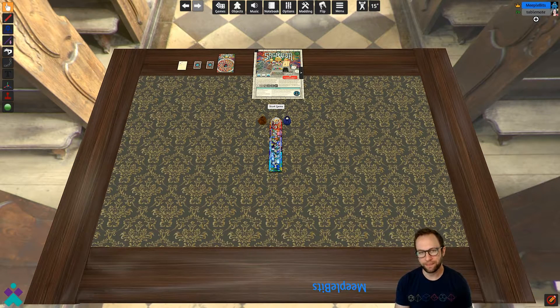Welcome back to Tabletop Simulator and Sagrada. Before we begin, I am going to address a solo version of this script and setup, and then show you what I would call the normal version of play. To begin, go ahead and just take a seat anywhere at the table — I've selected blue for this one — and then just select Start Game.